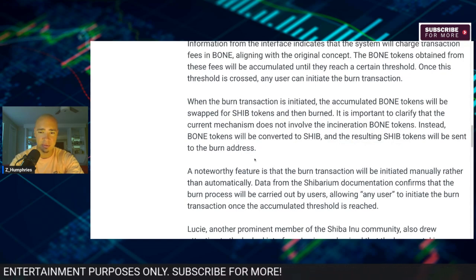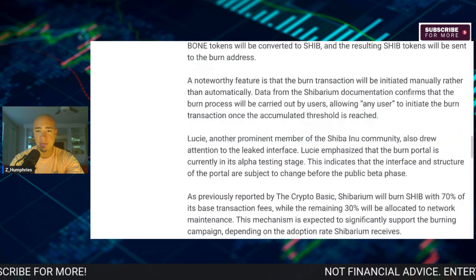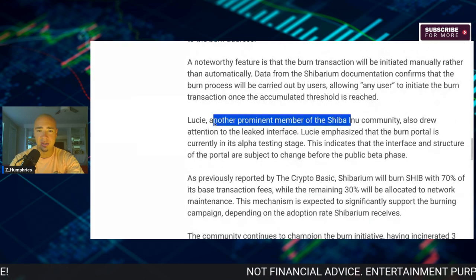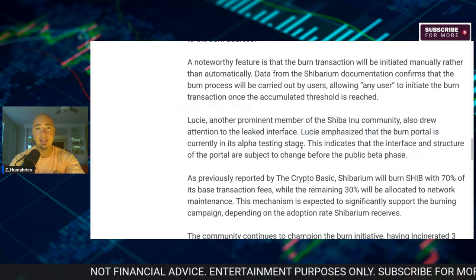The BONE tokens are sent to the burn address as SHIB. Lucy, another prominent member of the SHIB community, also drew attention to the leaked interface. Lucy emphasized that the burn portal is currently in its alpha testing stage.